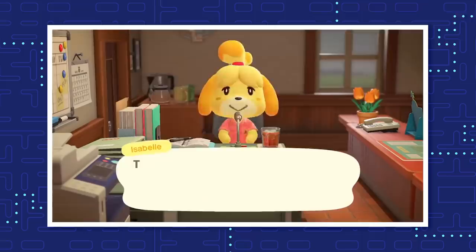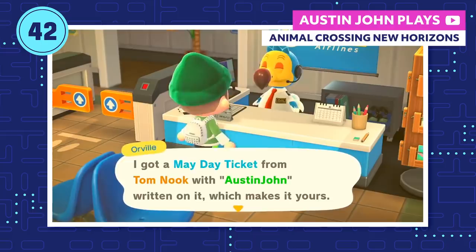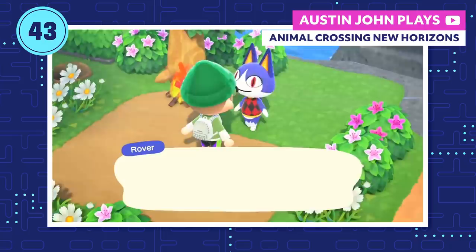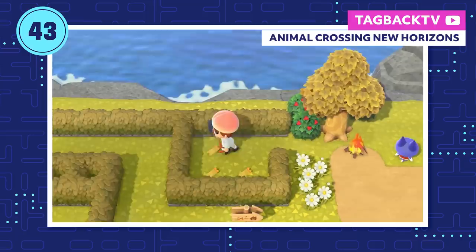May kicked off, appropriately enough, with May Day. You got a special May Day ticket to go to the one-time-only May Day Island tour. The whole island was organized like a maze, and you had to use the limited resources on the island to make it to the end. At the end of the maze, you got to meet Rover, a long-time veteran of the Animal Crossing series — and he gave you a reward: his briefcase. If you perfectly navigated the maze, you could also pick up a number of Bell vouchers for some easy cash.